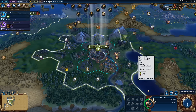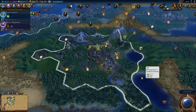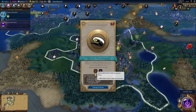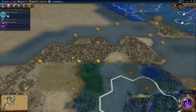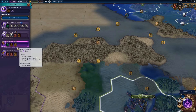We've got this settler — you're going to head over in this direction. Settling here won't give us fresh water, but it will give us access to a lot of fish, dyes, and bananas. It'll be a decent enough spot. Merchant Confederation is nice — maintain four trade routes — but we're a long way off getting four trade routes, so let's just go for Medieval Fares now.